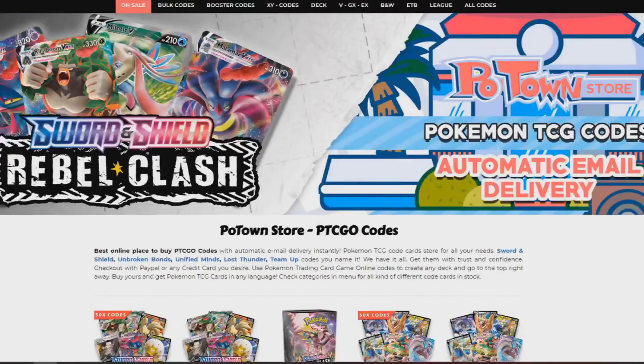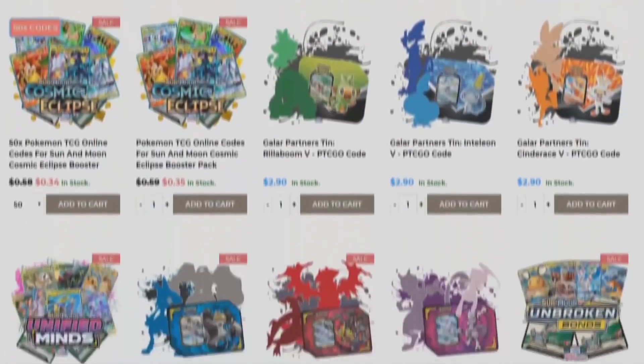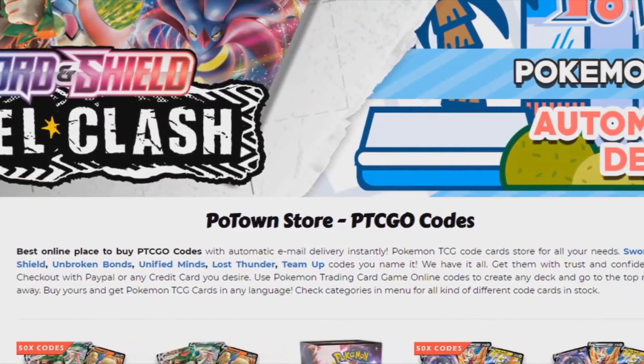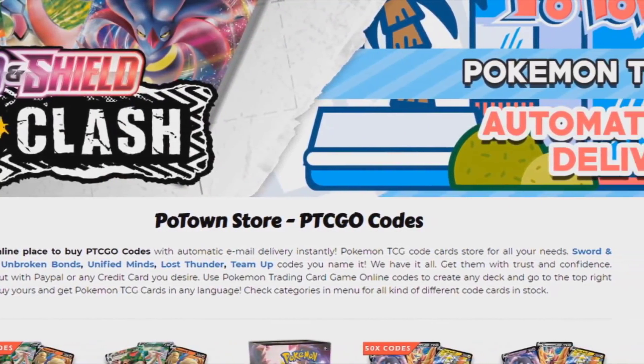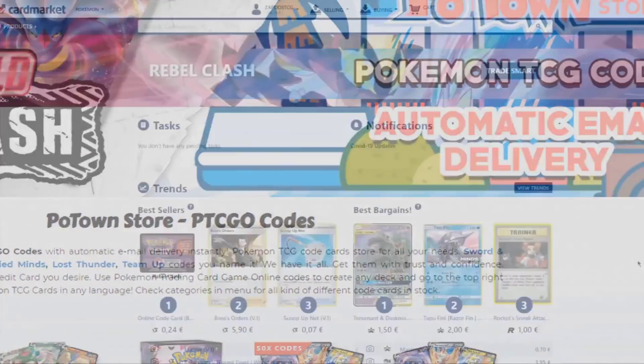This video is sponsored by PotownStore.com, the place for all your Pokemon TCG online needs. Looking for some Rebel Clash boosters? No problem, they got your back and deliver the codes instantly. So definitely check them out at PotownStore.com and use the coupon code ZAPDOSETCG for 5% off your next order.